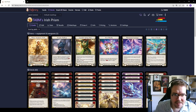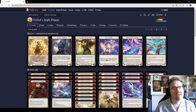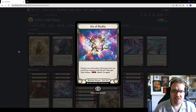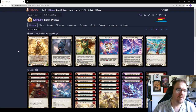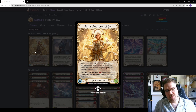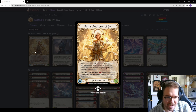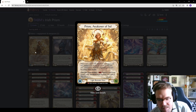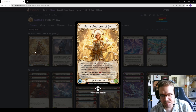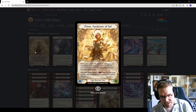Welcome back to another Deck Tech. This time I'll be talking about Prism, Awakener of Soul, focusing on the Iris of Reality version. Starting with the hero card: whenever a card with 'Herald' in its name is put into Prism's soul during an action phase, you may search your deck for a figment, put it into the arena, then shuffle. Once per turn, instant — pay to banish a card from Prism's soul to awaken a target figment you control.